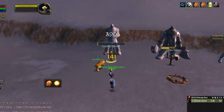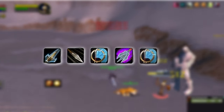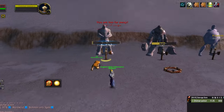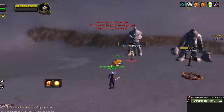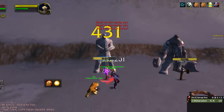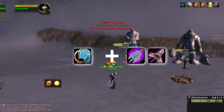For the dance build, you want to start the fight with Aimed Shot, Serpent Sting, Auto Shot, Chimera Shot, Auto Shot, Multishot, and then the weaving commences. Between every shot, go into melee and use Flanking Strike or Raptor Strike, and then every time you leave melee, use Auto Shot and either Chimera Shot or Multishot, depending on what's off cooldown.